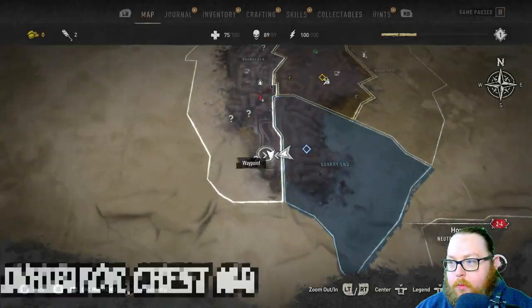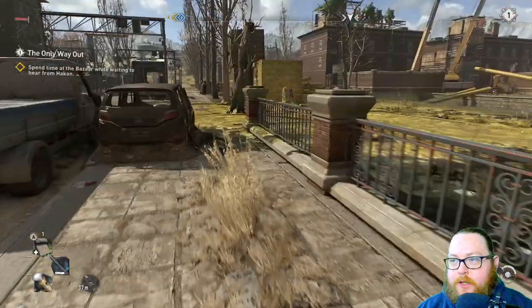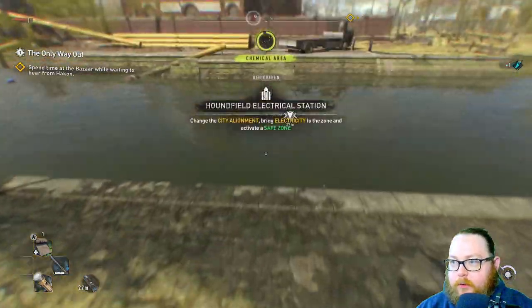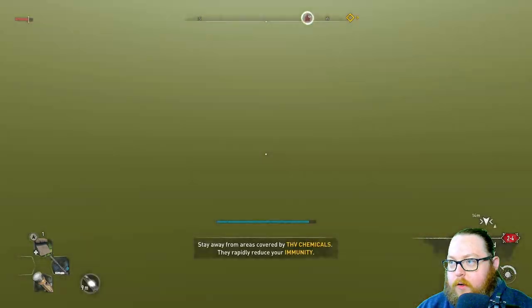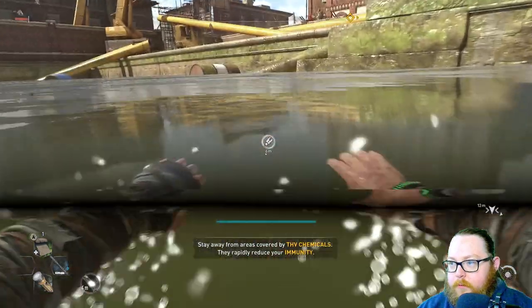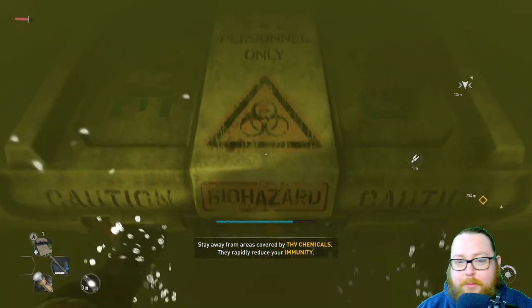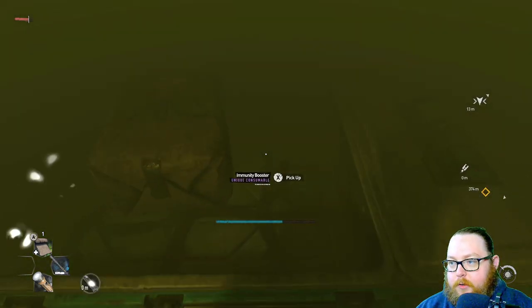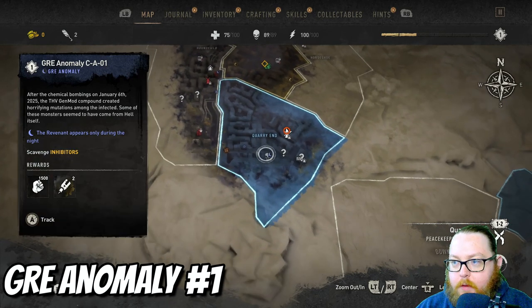The next inhibitor chest is right over here — on the map we're right next to where the electrical station is. Again head straight south from where you were. When you get over here you'll need to get through the chemicals and into the water, and the chest is right over here next to this little barrel, kind of seated underwater. Go collect the chest and when you open it up, make sure you get the immunity booster as well as the inhibitor.